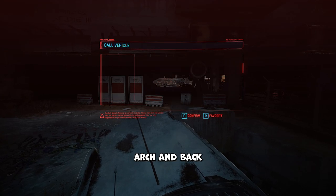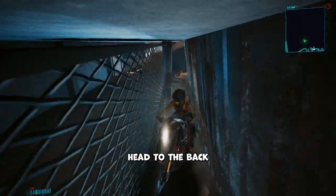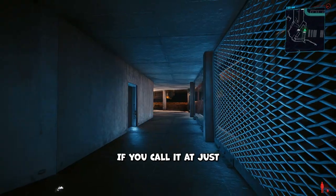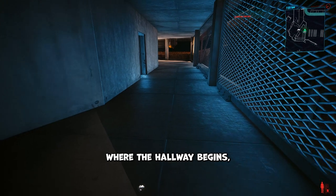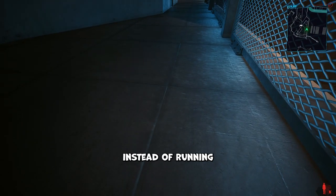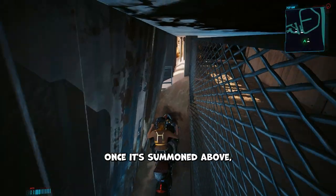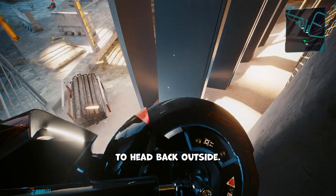If it's still not open, you can glitch inside. Call up Jackie's Arch and back it into the building — it's much easier to control in reverse. Once you're in, head to the back and call another motorcycle. If you call it just at the right spot where the hallway begins, the motorcycle will appear above. I recommend walking instead of running and spamming the call vehicle button — you get more precise that way.